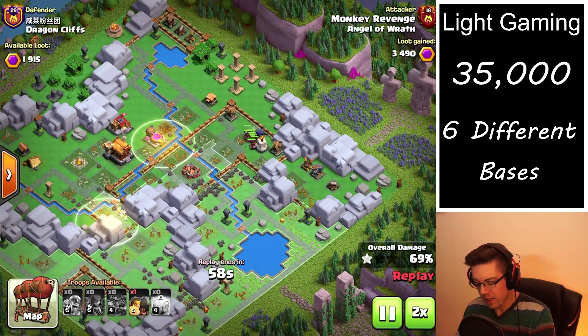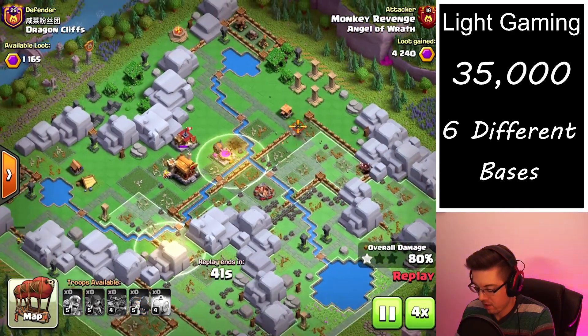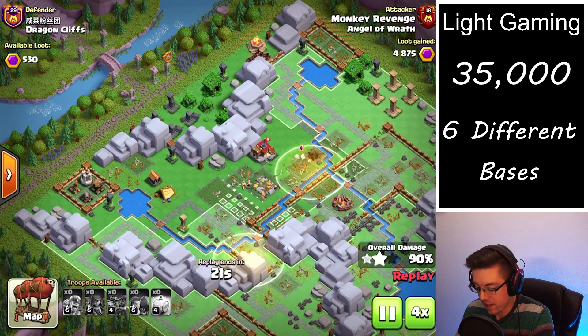We have a couple of barbarians and a couple of rams to help clean up. As you can see, once all the super dragons are gone the Dragon Cliffs is very, very easy to take out.